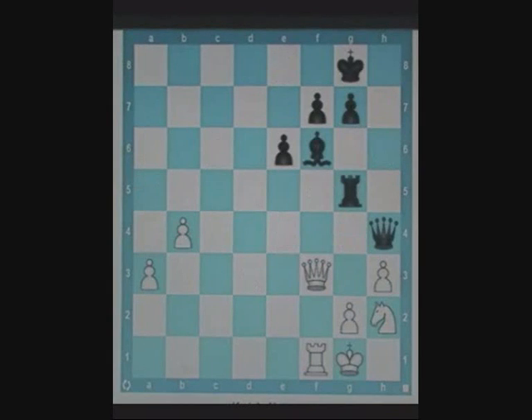It's white's turn. White's queen occupies a square on which the knight has a potential fork. Again, white has to violently vacate the forking square. This is achieved by queen a8 check. After king h7, white has knight f3, forking black's queen and rook.